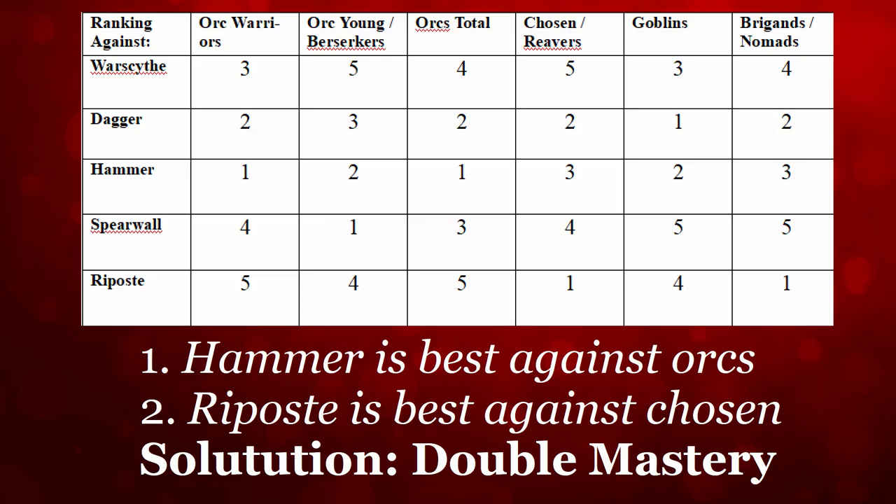Now we're getting into some conclusion thoughts. I've made a table here ranking all five builds from worst to best in Orc Warriors and Orc Young, combined into an Orc Total score. Then we have Chosen Reavers, and I also threw in Goblins, Brigands, and Nomads representing all human enemies. Brigands were not tested — those are speculative scores. For Orcs, we saw the Warscythe was terrible, and against Reavers and Chosen it was also terrible. The Warscythe was very bad. I thought it was going to be bad going in, it was bad going out. Not surprised.